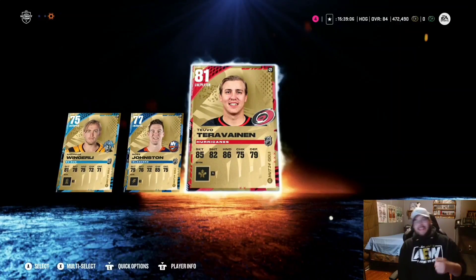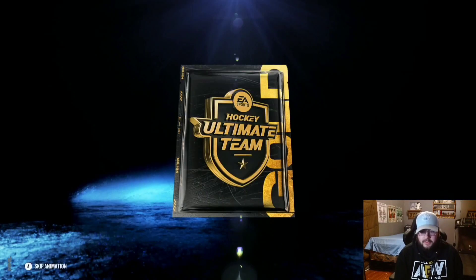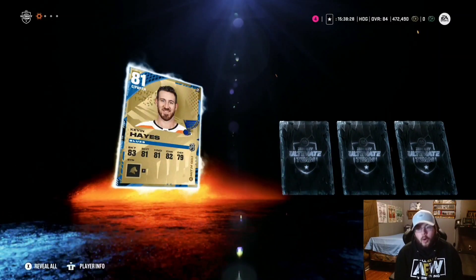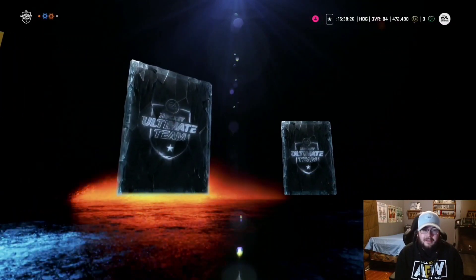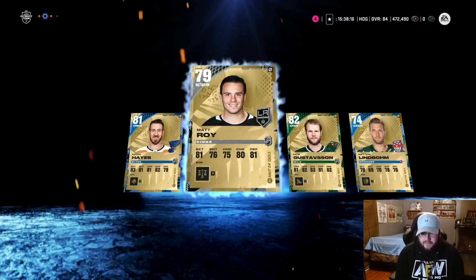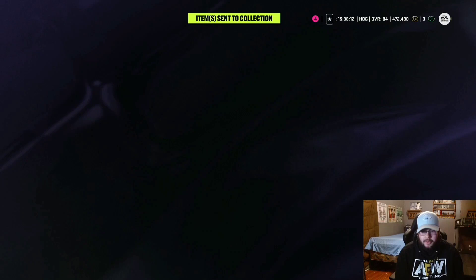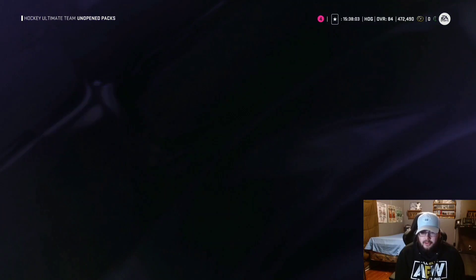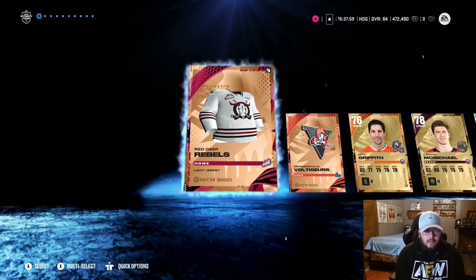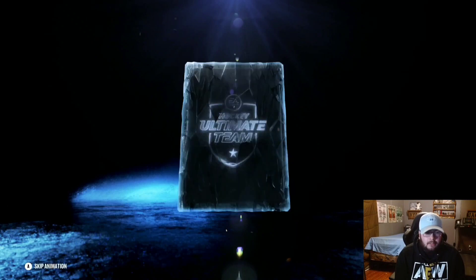I promise we are almost into the actual packs — the warm-ups are necessary, and we still pulled Adam Fox from them. Kevin Hayes, Matt Roy, Roy into Gustafsson, into Lindblom — if it's USA it's definitely Roy, if it's Canada it's a coin flip. I forgot about these premium packs — I'm going to reveal all of them to save everyone's time.